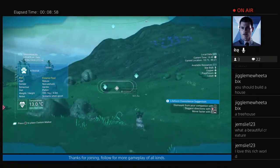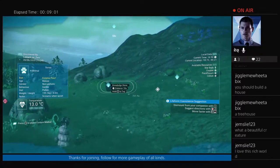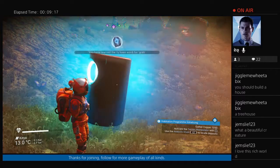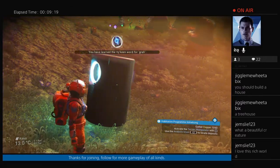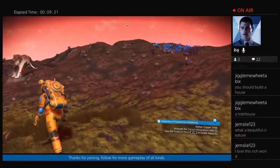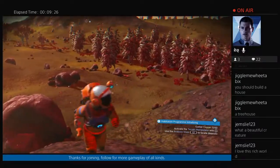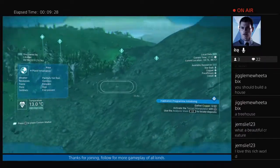Where was that copper? Oh, is that a new knowledge stone? Excellent — knowledge stone. I've learned the Viking word for 'grah'. What does 'grah' mean, do you suppose? It is pretty lush over here, isn't it?